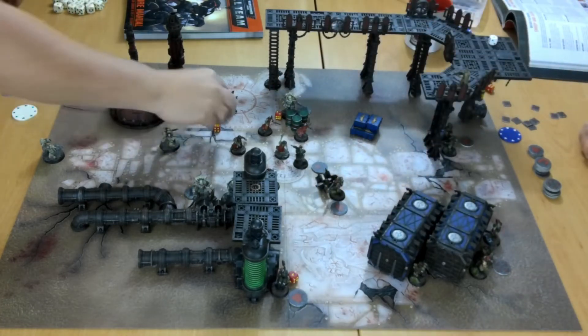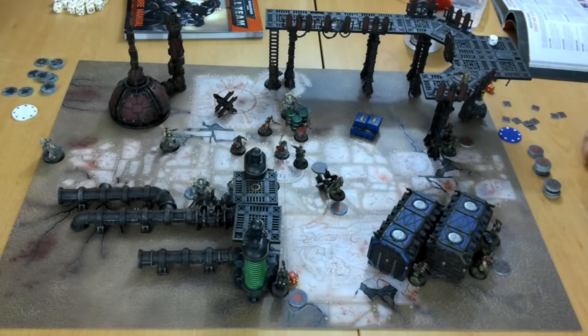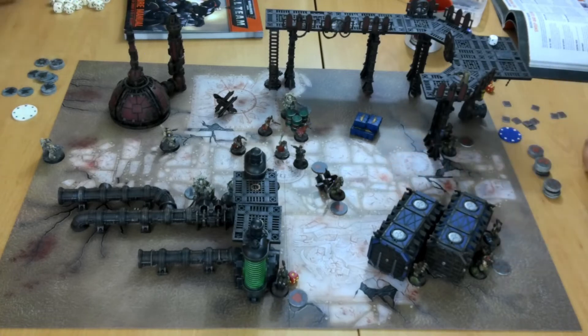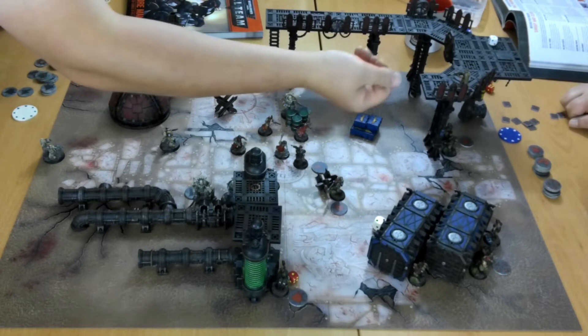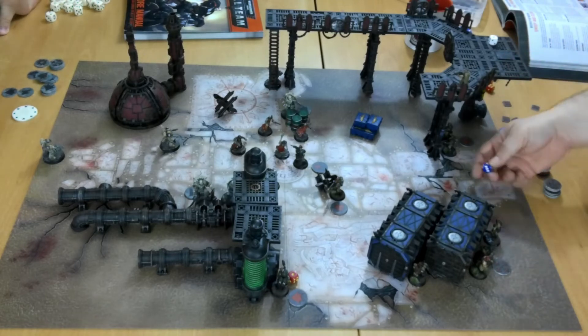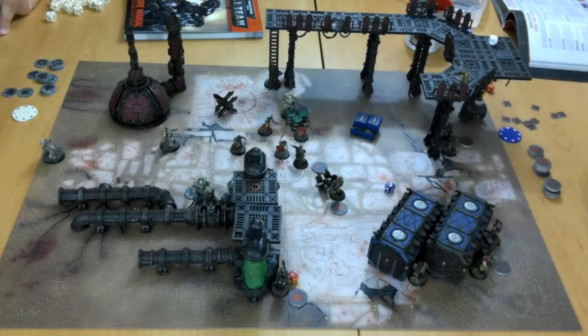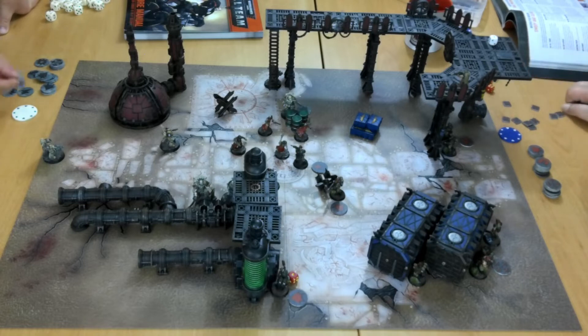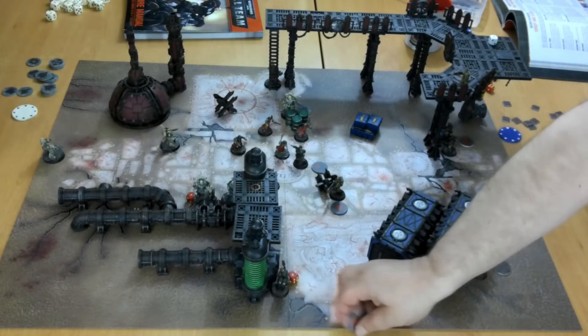My flamer fires at your leader. D6 shots — two shots, one each to leader and nearby model. Leader is wounded and fails his save; the other model makes his save. Leader uses a command point to reroll the injury roll — it's not a kill, so he takes a flesh wound. As a Space Marine he ignores the penalties of flesh wounds but still marks it with a red die on a one.